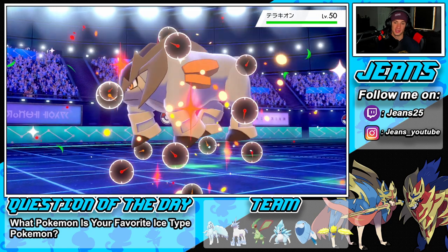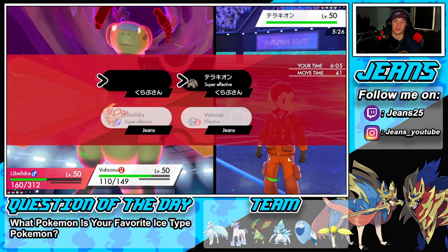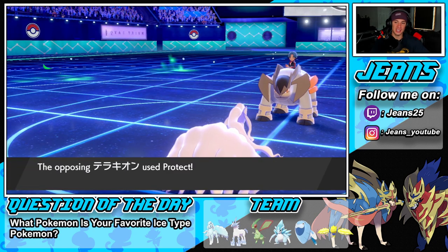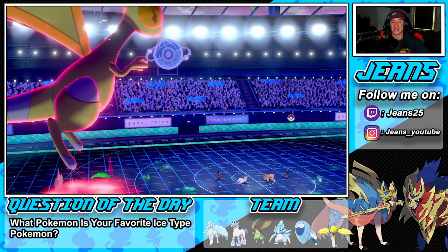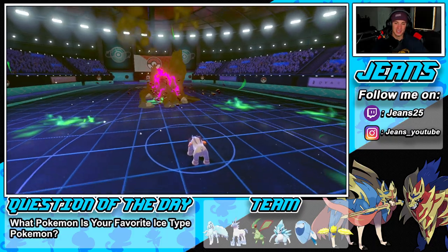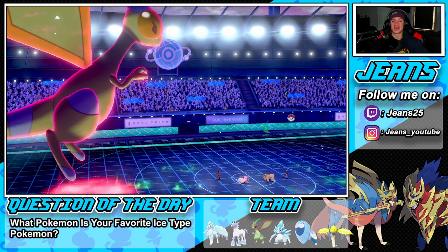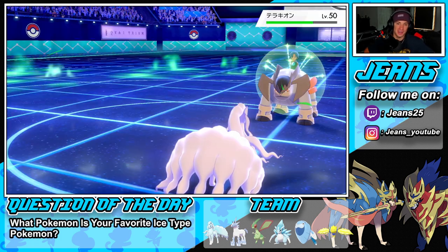His final Pokemon is Terrakion. They had Beat Up for it but we should be fine. Another Max Quake plus Gleam — Gleam is super effective. He forfeits and stays in. He really thinks he's going to catch a 1v3 with Terrakion? The Quake drops decent damage. Aurora Veil lasts eight turns with Light Clay — unless they Brick Break it, it's basically there the whole game.